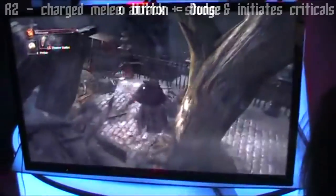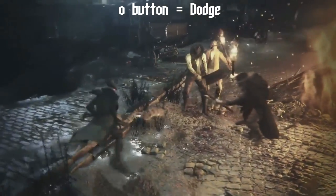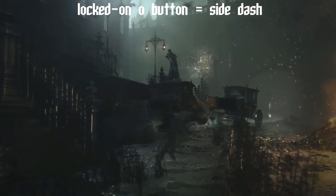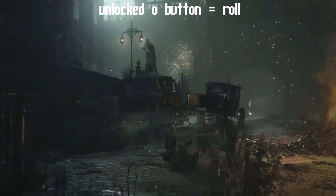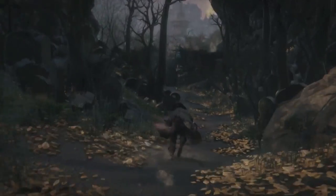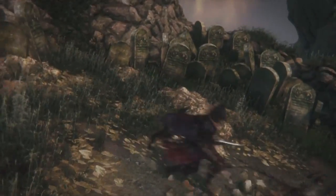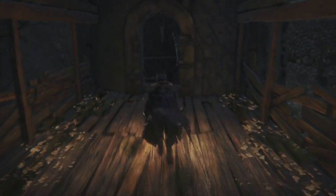Speaking of controls, the circle button is still your designated dodge button, but it's also a bit different this time around. Tapping it when you're locked on will make your character dash around an enemy much faster than a roll would. Tapping it when unlocked apparently also allows you to perform a roll — so you have rolls when unlocked and dashes when locked on. As you can tell from all this, all the controls seem like they're changing really subtly, but a Souls veteran will still get used to them, though the smallest changes could have a huge effect on the way combat works.